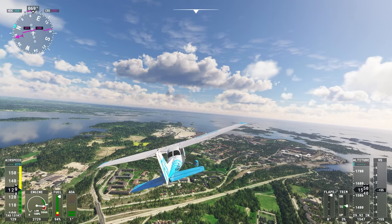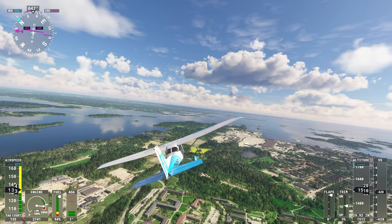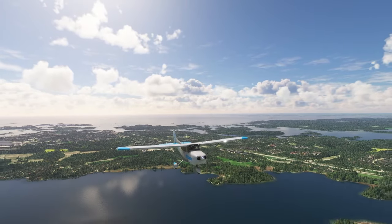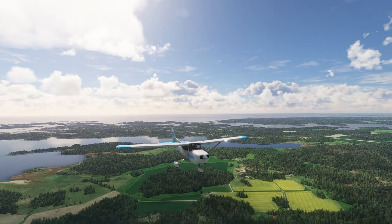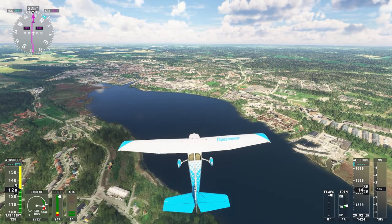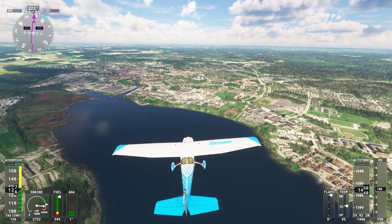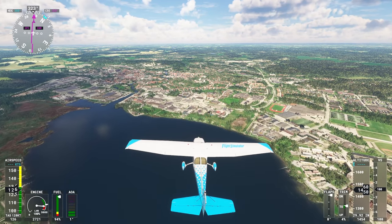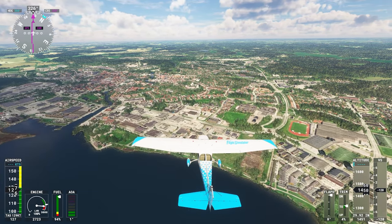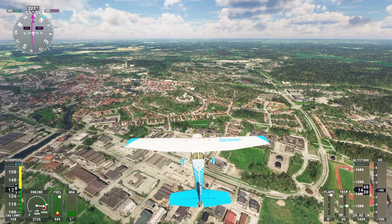Nyköping: from Oxelösund, turn to the west-northwest and visit Nyköping, an important center for the textile, shipbuilding, and general manufacturing industries. Here we go — Nyköping. Another racetrack, another football field, and a baseball diamond over on the right there. They play baseball in Sweden — well, there you go, why wouldn't they? Again, sort of interesting curved streets here, lots of greenery.